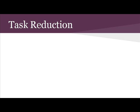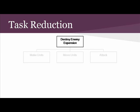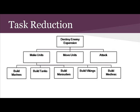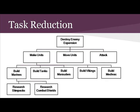Probably the most notable difference between HTN and POP is that HTN refines its plans using a method known as task reduction — choosing a non-primitive task and generating refinements that will reduce the task. This is probably easiest to show in an example. Given a compound task of 'destroy enemy expansion,' we can break that down into making units, moving units, and attacking units. We can then break that down even further into build marines, build tanks, build marauders, build vikings, and build a medivac. And again, we can break that down even further to research stimpacks and research combat shields.